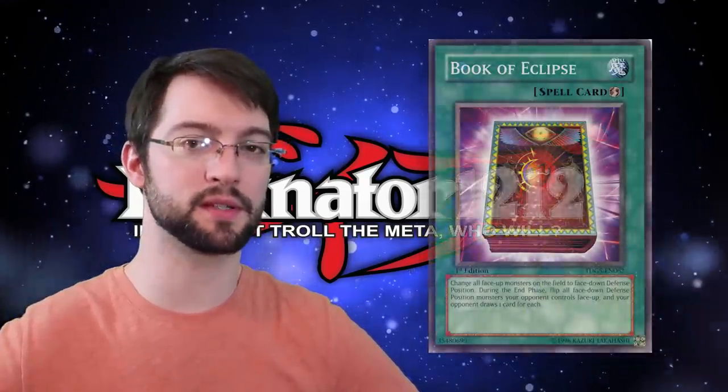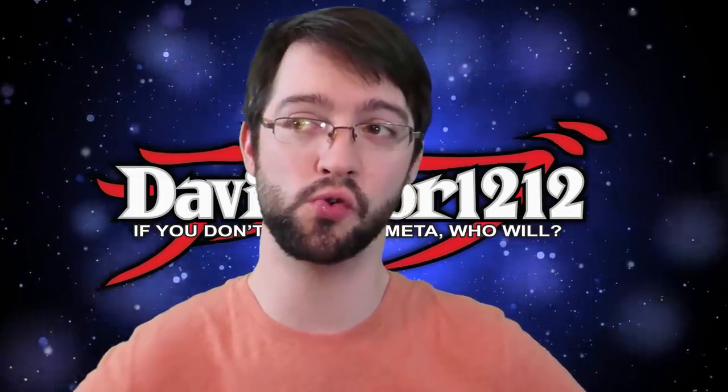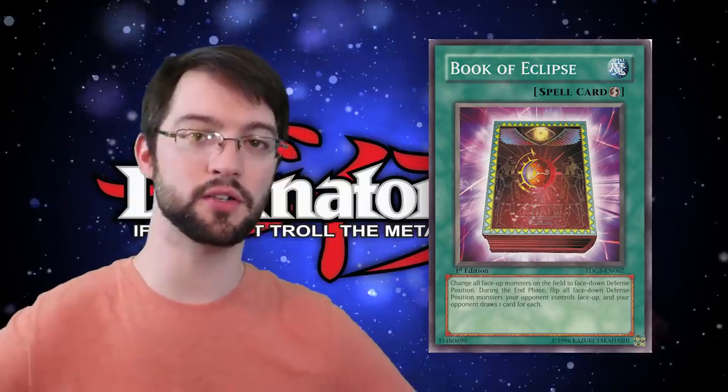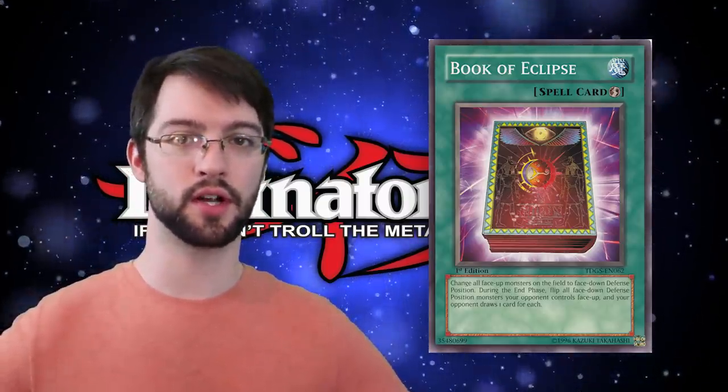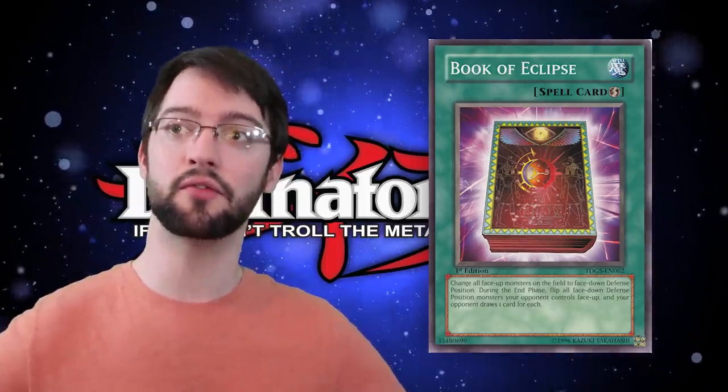Number six is Book of Eclipse. Book of Eclipse is a quick play spell card with the following effect: change all face up monsters on the field to face down defense position. It's a mass Book of Moon. However, there is a downside — during the end phase of the turn you activated this card, flip all of your opponent's face down defense position monsters face up, and then they get to draw a card for each one they flipped. Book of Mooning your opponent's entire board might seem good — it interrupts their extra deck summoning plays and generally stops them from doing what they're trying to do. But that downside of them drawing a bunch of cards during the end phase is really frustrating. The only upside is that it is their end phase, so more than likely they probably can't use the stuff they've drawn.